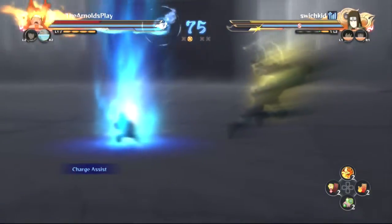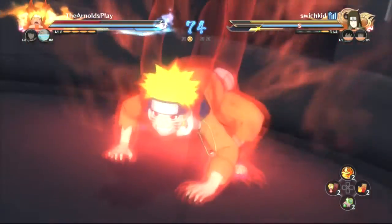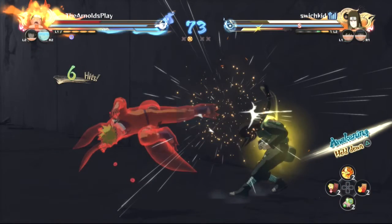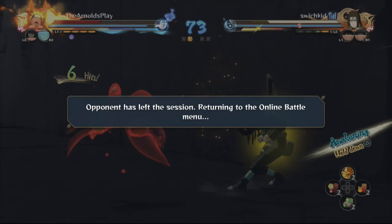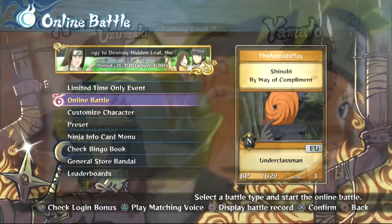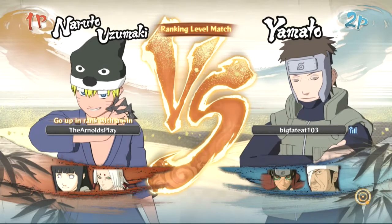I've got a nice comfortable lead so I use my awakening again, go in for the punish and keep the pressure going. I dash in, get the attacks going — and he rage quit. At least I'm going to assume he rage quit. Thanks Switch Kid for that, though that was also my rank up match — I was going to rank up in that fight but what can you do.